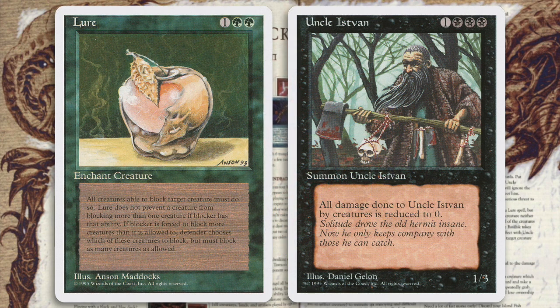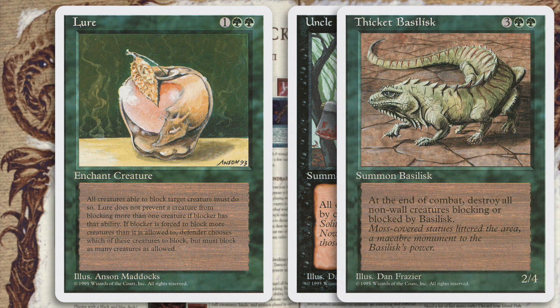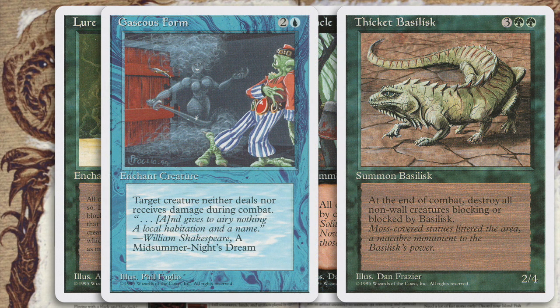Lure. Lure works quite well with several of the new cards. Put a Lure on Uncle Istvan — all damage done to Uncle Istvan by creatures is reduced to zero — who will ignore the damage from everything that rushes up to meet him. Creatures like the Thicket Basilisk are the most serious threat to this sort of attack. The Basilisk is a traditional target of a Lure spell, but combine the two with Gaseous Form: target creature neither deals nor receives damage during combat. All the creatures must block it and will be destroyed while the Basilisk takes no damage in return. You can get the same effect with Uncle Istvan, Lure, and Venom, a spell that gives a target creature Basilisk-like abilities.